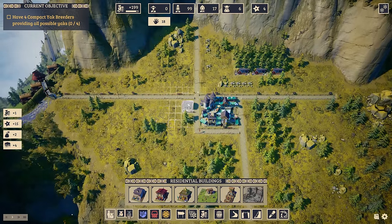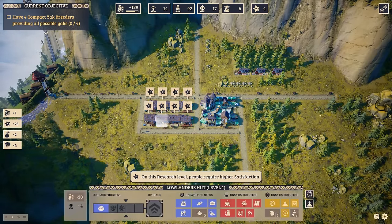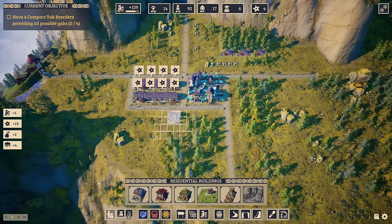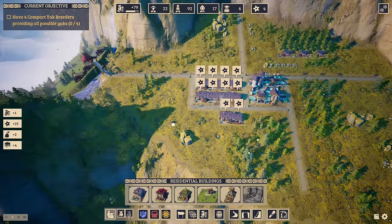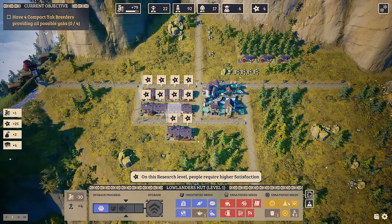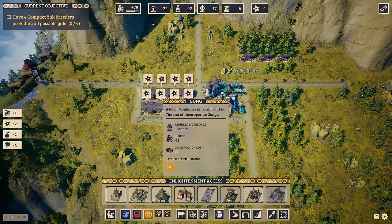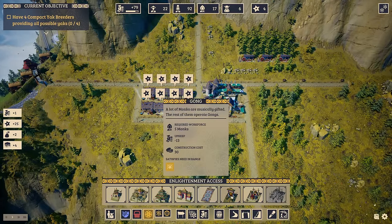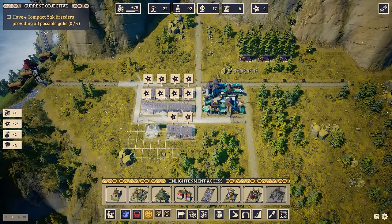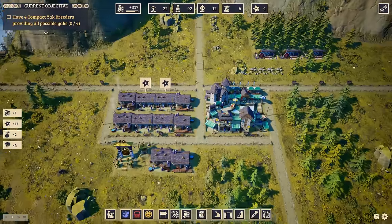Here we can now have the lowlanders once more, and they're already unhappy because of the research level — they already want more out of life. So the more I build the more the penalty is, costing me quite a bit right now. They actually also want the gong and the mandala, so I can provide the mandala — it's a gong, just requires five monks. We can have a gong here together with a shrine for example, providing those two in one place — that's already a nice booster.